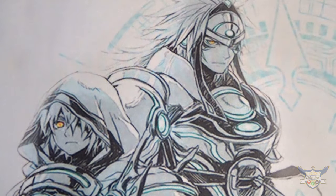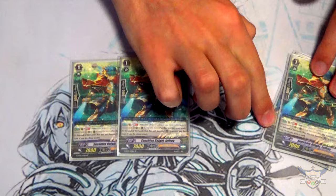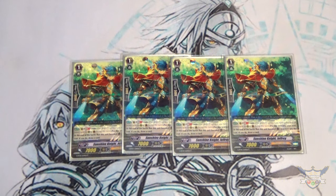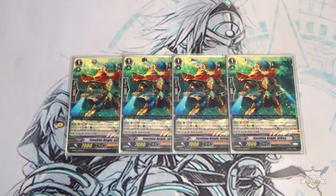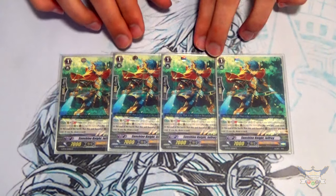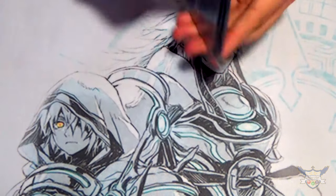For grade ones, I'm running four copies of Sunshine Knight Jeffrey. Jeffrey's skill is Unite, GB1 — at the end of the battle that it boosts, you can move it to the Soul and draw a card. So it's both a Soul engine and a draw engine, which is really amazing. I'm maxing out at four because it's my ride target for grade ones, and if I'm playing against control decks and want to draw early game to fill up hand, that's the go-to.